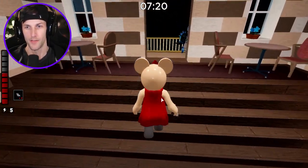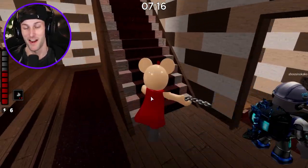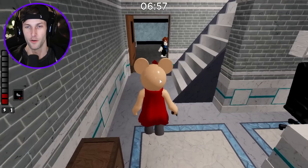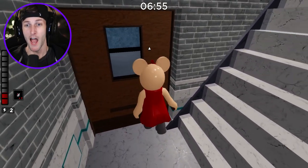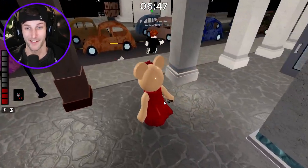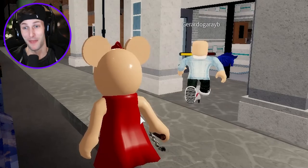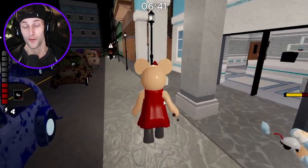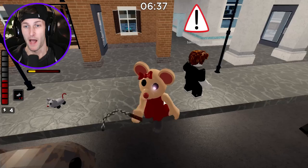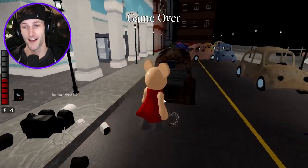That guy just showed me there was a cut-through right there. Come here! You can run, but you can't hide from Mr. Mousey. You ain't got nowhere to go when the mouse is coming for you. Yes, get him! Peekaboo. Your wig went popping off like a lollipop. That was so fast.